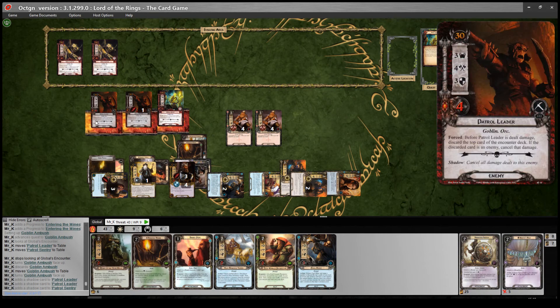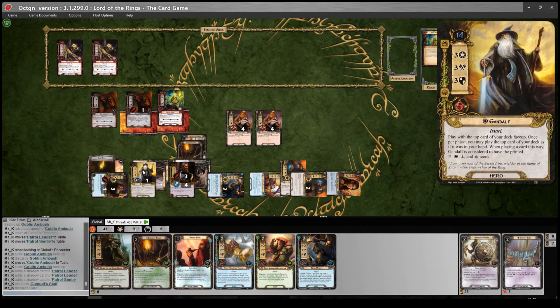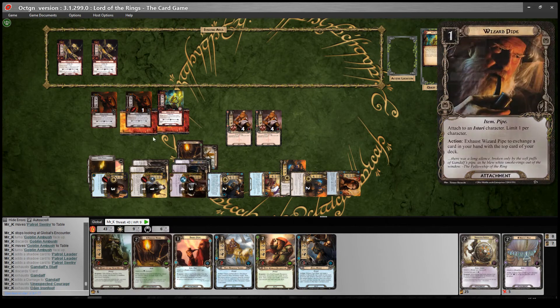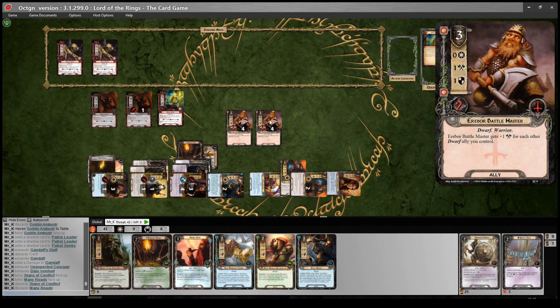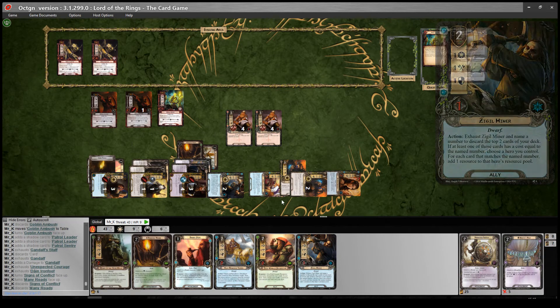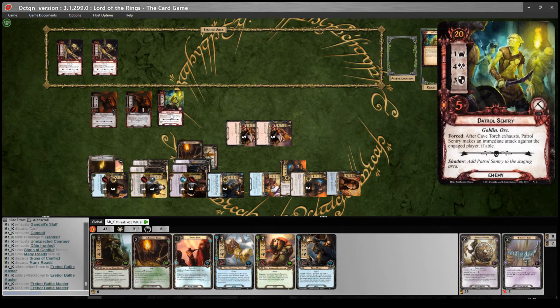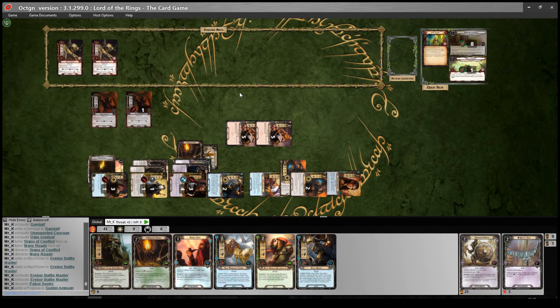All three enemies are attacking. I'll defend one with Gandalf — he's attacking for 4, so Gandalf takes a wound. I'll defend both of the remaining 2 with Dain, who is 4 defense thanks to Arwen, and both shadow cards are cancelled — raise your threat by 2, and nothing. So no damage on him. The Battlemasters are 5 attack apiece. I'll guarantee a kill and go after the Patrol Sentry who needs 8 to kill — they attack for 10, he's dead. We get 1 progress on Goblin Ambush. Nothing else to do this round, so I'll refresh.